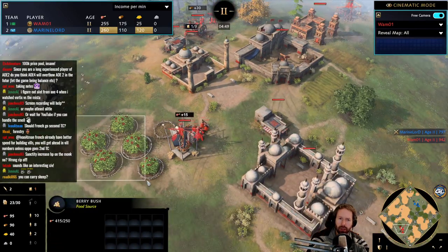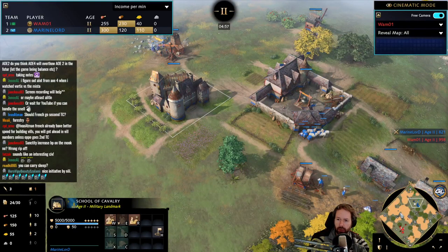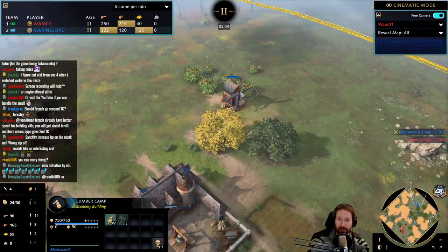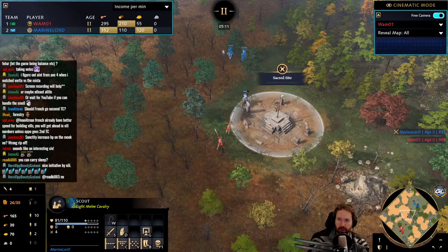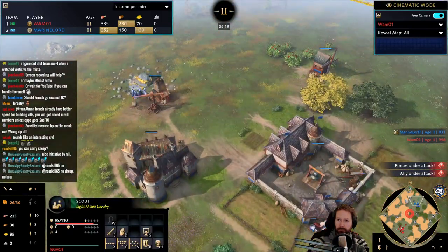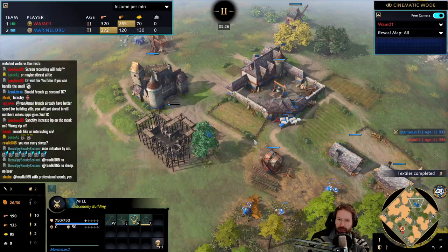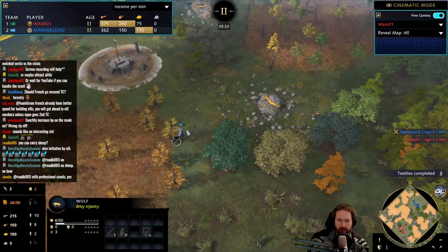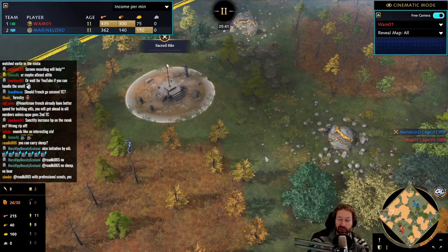We always go for scholars at 75 gold. Delhi and Abbasid are faster with their berries. Then we have the School of Cavalry — kind of what we wanted to see — and Marine Lord is going to address something we already said: Delhi is often playing for those sacred sites. Scouts try to look in, but spearmen are scaring those away. Marine Lord is well known for playing with scouts professionally, using the upgrade that lets you shoot deer and carry those carcasses back to your town center, where they don't decay.